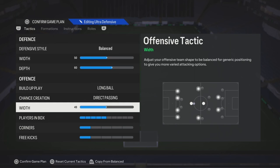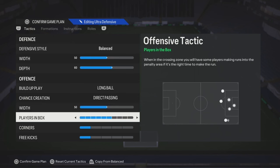Alright, so for the width, you can match it with the defensive one, or you can move it up a little bit. Players in the box, anywhere from like 5 to 7 straight.